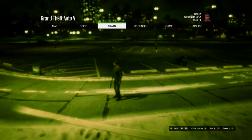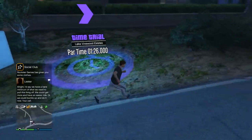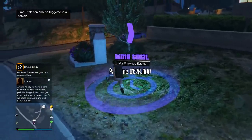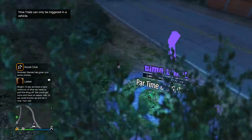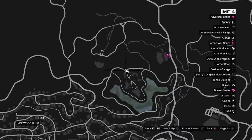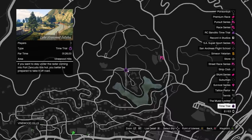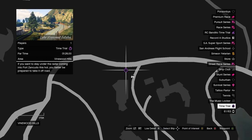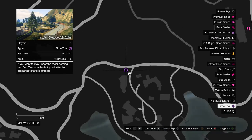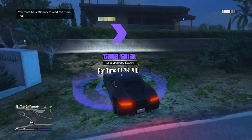Now exit back into story mode. Press pause, go into online, go into play GTA Online, and load into an invite only session. Now that we're in an invite only session, we're going to use the time trial. It might not be in the same location as it is for me at the time of this recording — it really depends on when you're watching this. Here is the exact location of the time trial right now. If it's not in this location, just search for the purple timer icon on the map.